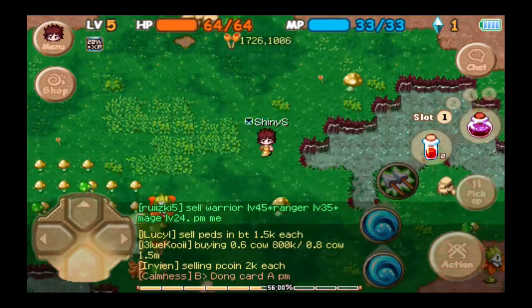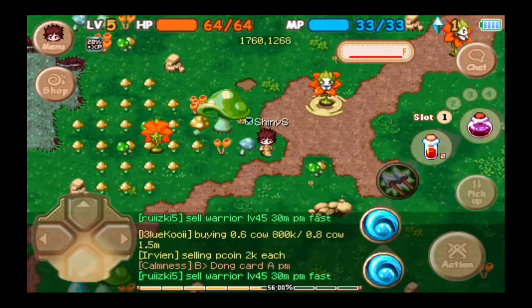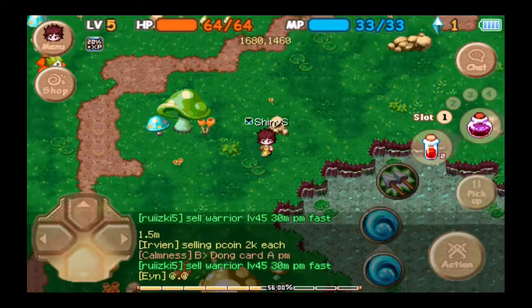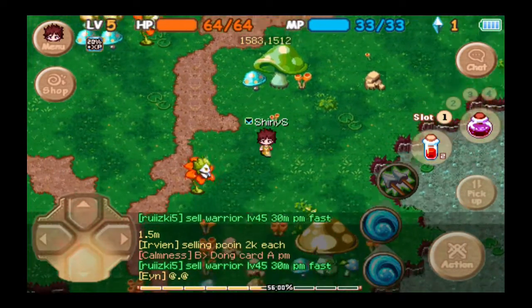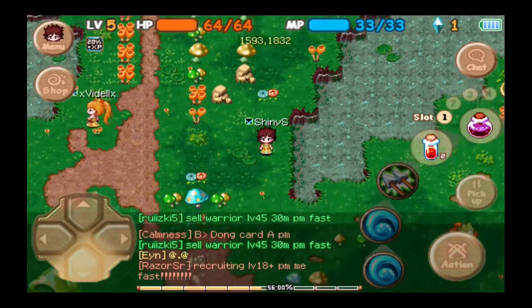Okay, so this time, before we actually start fighting some more mushrooms or enemies or whatever — yeah, these are the flower elementals. Like I said, they're not hostile. Only if you attack them first will they actually fight back.